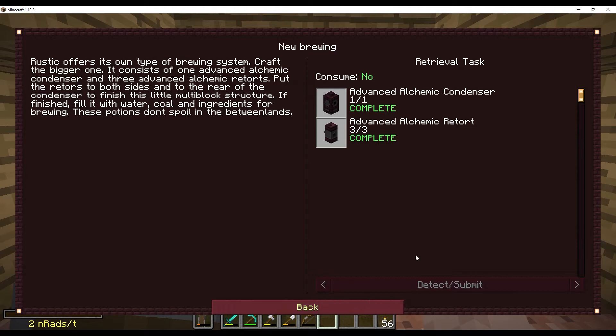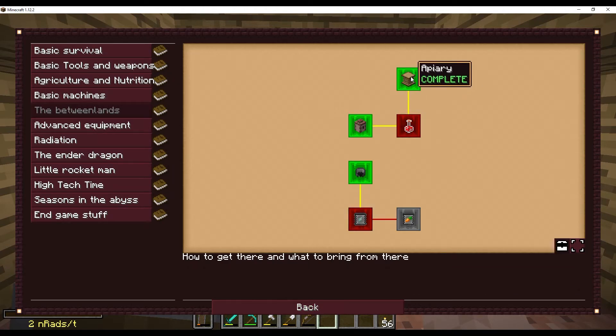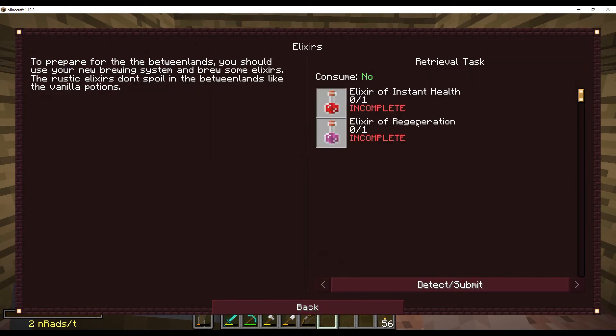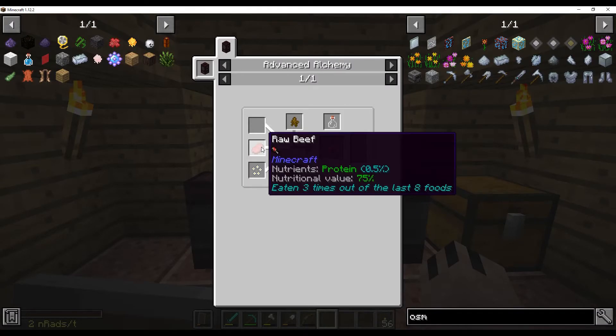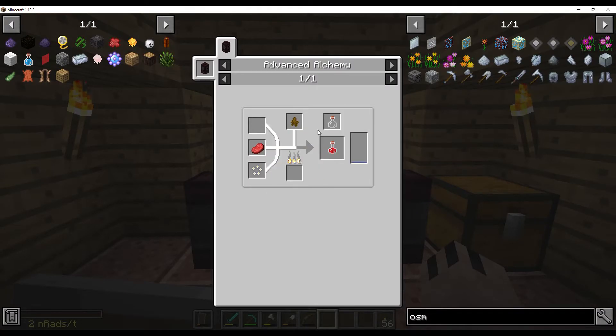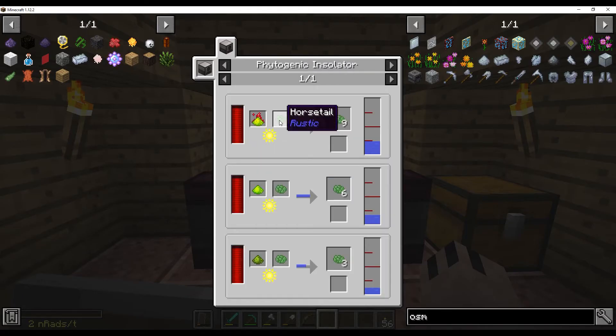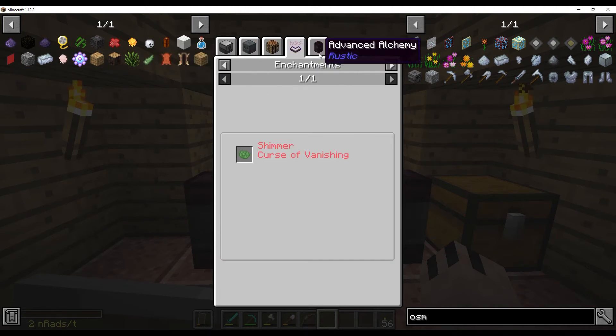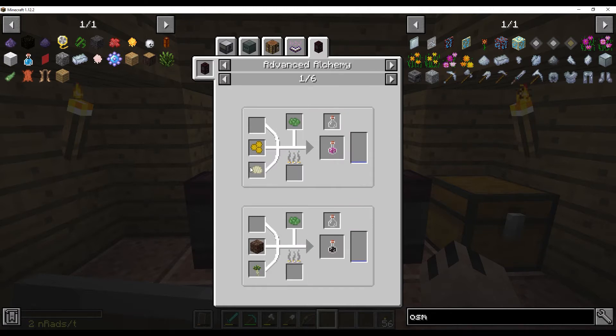I also had to make an apiary so that I could then have some rustic bees - they had to be rustic bees - so I could then make some elictures which I haven't actually done yet. The elictures here are made like this and apparently these ones don't spoil in the Betweenlands. Horse tail - I haven't got horse tail. I don't actually know where I can get horse tail from yet. I'm assuming it might be a food of some description. Sure will and kush kush - I don't think I've got any of that, so I can't make that at the moment.